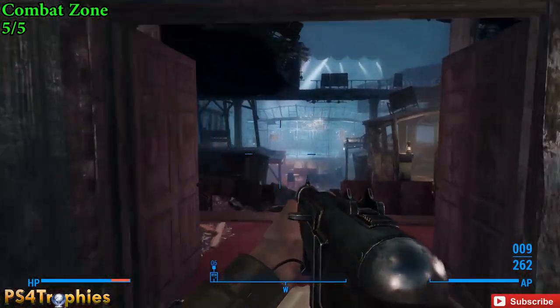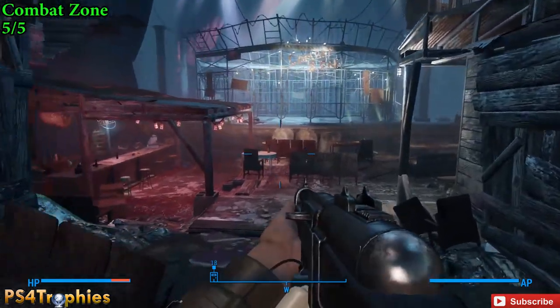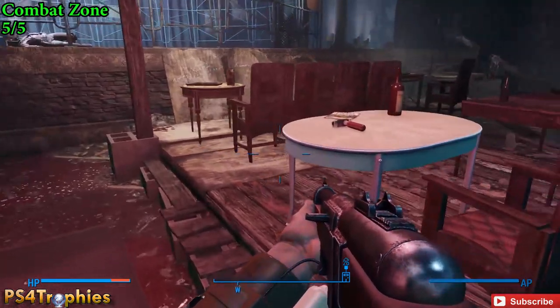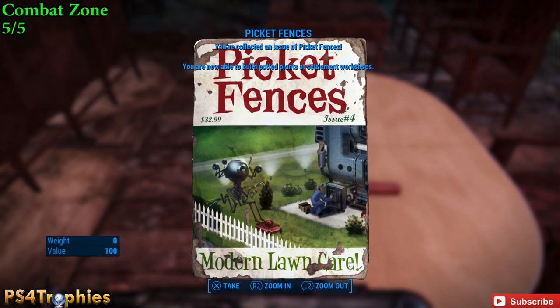As soon as you enter and clear out everyone in here, just keep going straight towards the stage and look for a white table. On the table is our final Picket Fences magazine. We can now also build potted plants at our settlement.